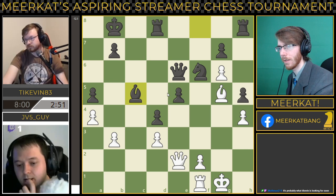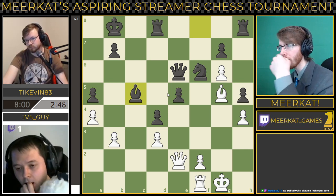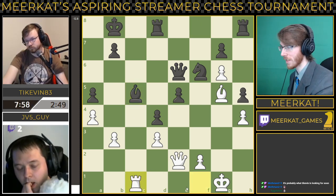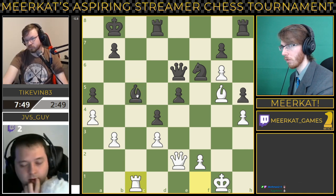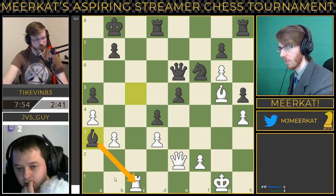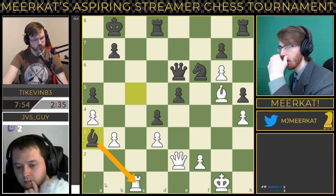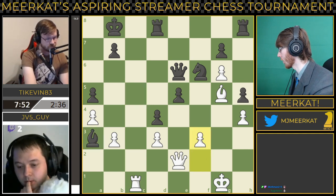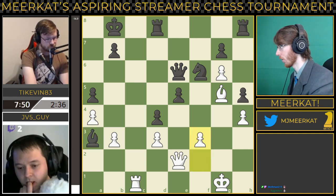JV5guy down below three minutes on the clock. He brings his other rook over onto C1, looking again to attack that open C-file, putting this bishop in jeopardy. The bishop instead goes down to A3 in order to attack that rook and force it to move. This is solid for black. Let's go over to Tykevin and see what he's thinking after this move — F3.